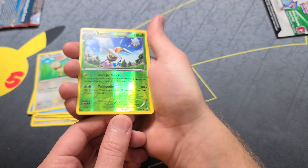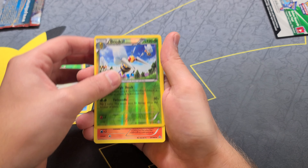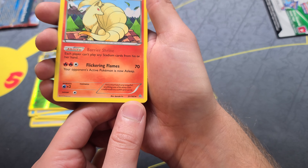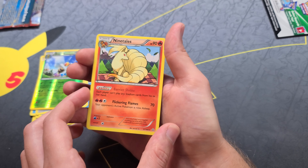After you go through your commons you're going to have your reverse holo card, which you can tell by having the holo on the outside of the card, followed by your last card which is your rare — in this case it's the Ninetales — and you can tell you did it correctly by having the star in the bottom right corner here.